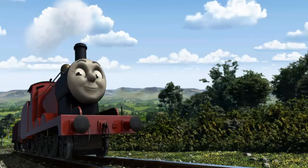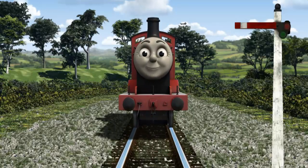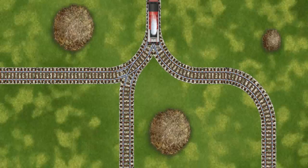James set out for the diesel works. Suddenly, James had to stop because of a broken signal. He needed to go a different way. Find the track that goes nearest to the smallest haystack.